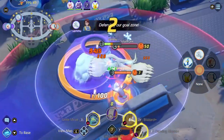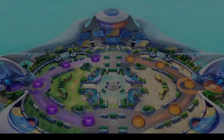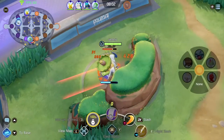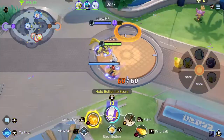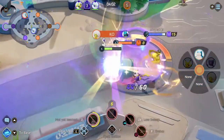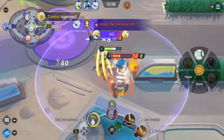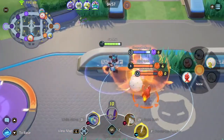Rather than ending with the spectacular destruction of the enemy's base, Unite's matches are on a 10-minute timer, with the winning team being whichever squad scores the most Aeos energy. Aeos is collected by defeating the wild Pokemon that spawn around the map, then banked by dunking them Space Jam style into the enemy's goal zones — Unite's version of towers. It's a cute spin on established genre mechanics, but the short timer and simplicity of these static objectives eventually made matches start to play out very similarly.